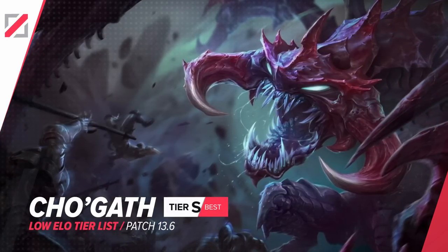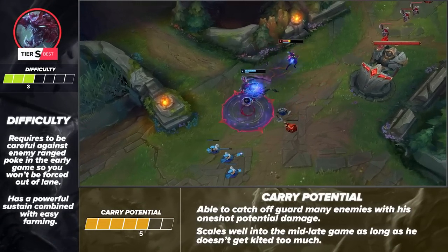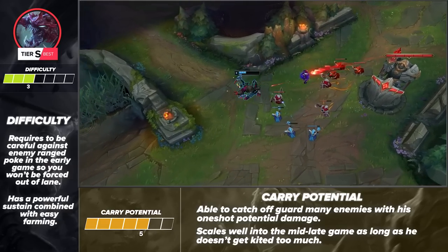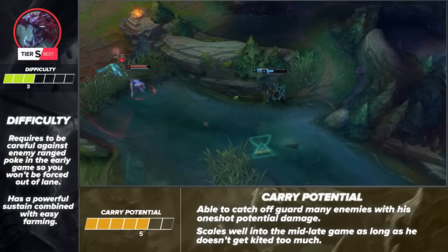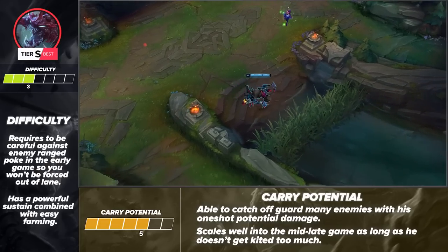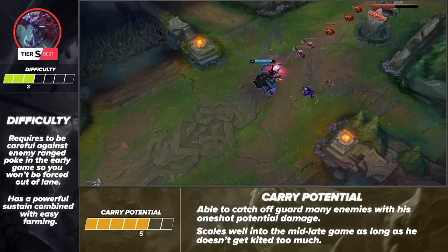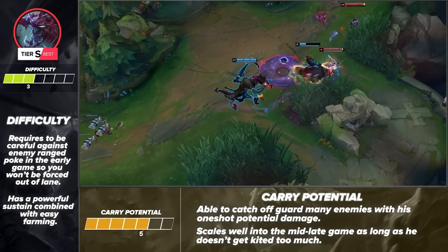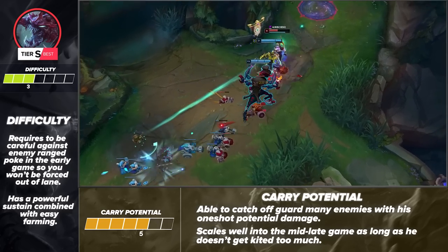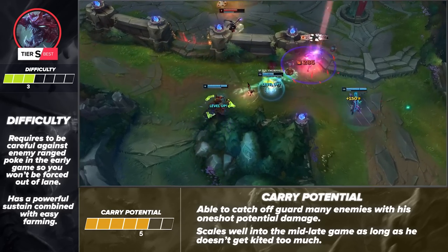Next, we have Cho'gath. He's not the easiest, but is one of the easier champions to learn, rated 3 out of 7 by our analysts. Since he is a melee champion, you do need to be careful about not getting poked hard during the early game so you don't get forced back to base. However, to compensate, he has very good sustain as long as you're farming properly. Farming with him is also pretty easy, so once you make it past the early game, you're going to be in a great spot. Cho'gath is able to carry games with his surprising burst damage and scaling. One issue later in the game is that he can get kited, but the tankiness and damage he brings are impressive. Especially when you can't force the enemy to come to you, Cho'gath's Q and W provide excellent utility on top of burst damage.